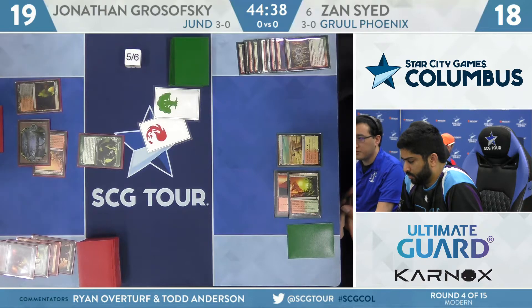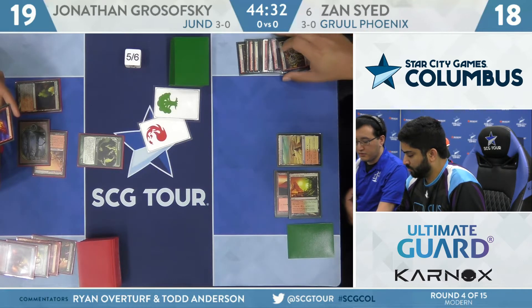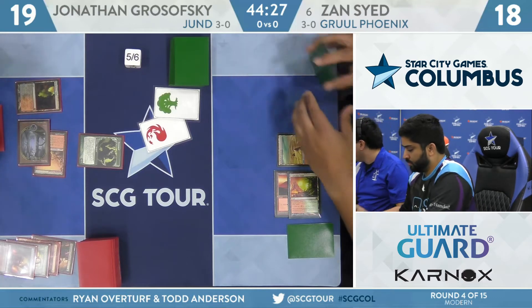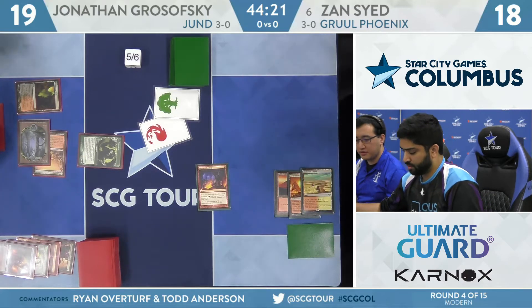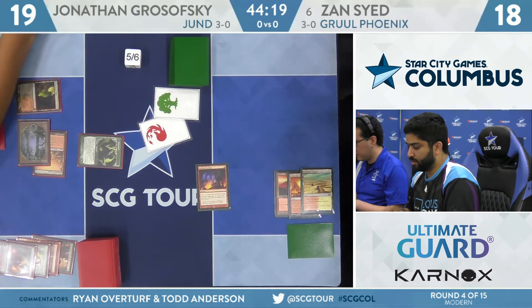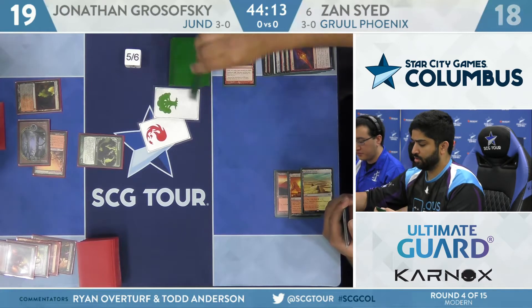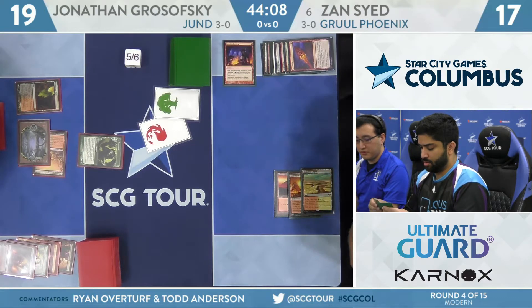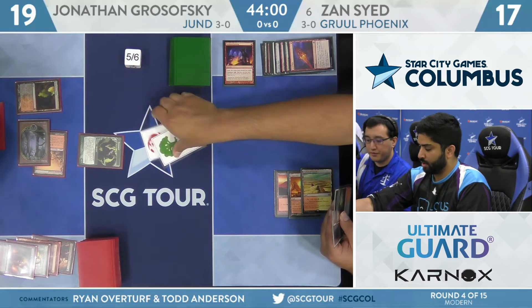Zan draws Manamorphose, makes Red-Green off of that. Now Zan, having resolved Manamorphose, only has one card in hand from the draw. He's made Red-Green, so if he draws Wrenn and Six, he can play it. He's going to just flashback a Faithless Looting though. If he finds a Phoenix off the Looting, he can discard it and then use a flashback effect out of the graveyard to bring it back. Draws on the Looting — first one was Lightning Bolt. Another land, it looks like. Not ideal.